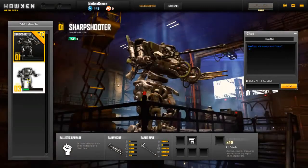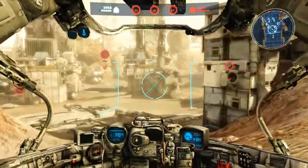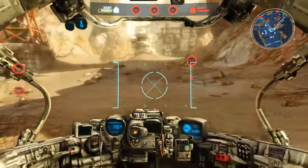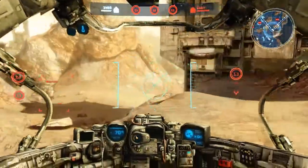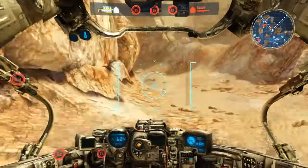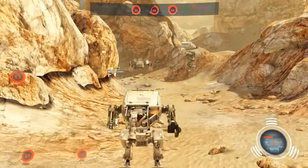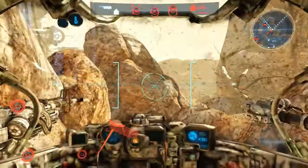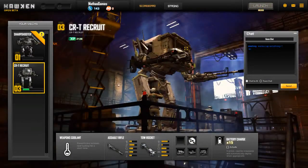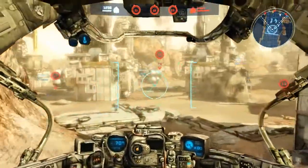We're going to switch to our recruit mech — a little better for close combat. We're a bit higher level with this one, a little bit quicker, with a nicer broader cockpit view. This thing has a machine gun and basically a little grenade launcher attached to it, and I believe we have a bit more health. This runs on the Unreal 3 engine, by the way — that's why it looks pretty good.